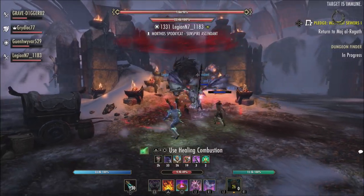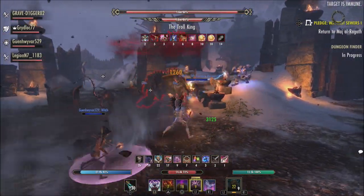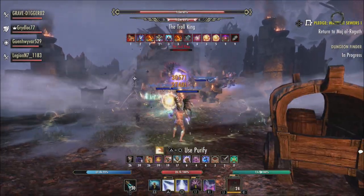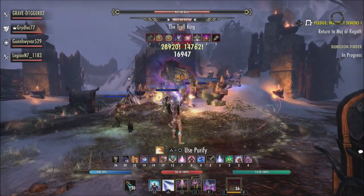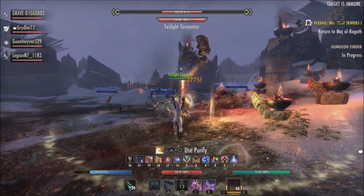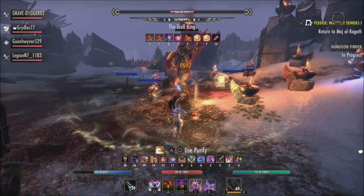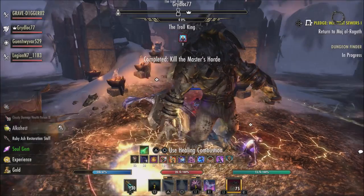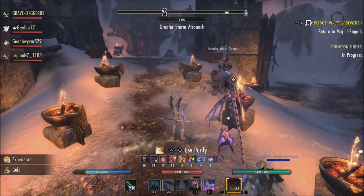Everything I saw on the public test server varied in price. Some of the cheaper antiquity items were around 10,000 gold and they went up from there. The highest priced item I saw on the public test server was around 100,000 gold. That doesn't mean everything is going to be that cheap at 10,000 or that expensive at 100,000 — there are going to be prices in between. Some things might be 50,000, some might be 20,000, and who knows, we may see some things more or less expensive down the road.